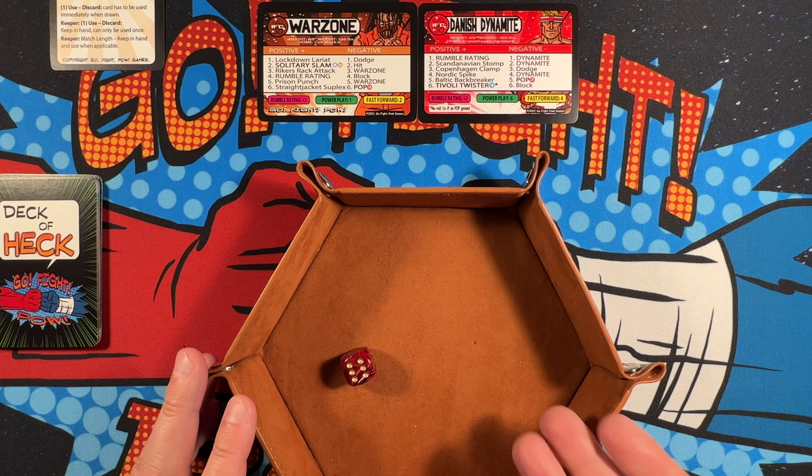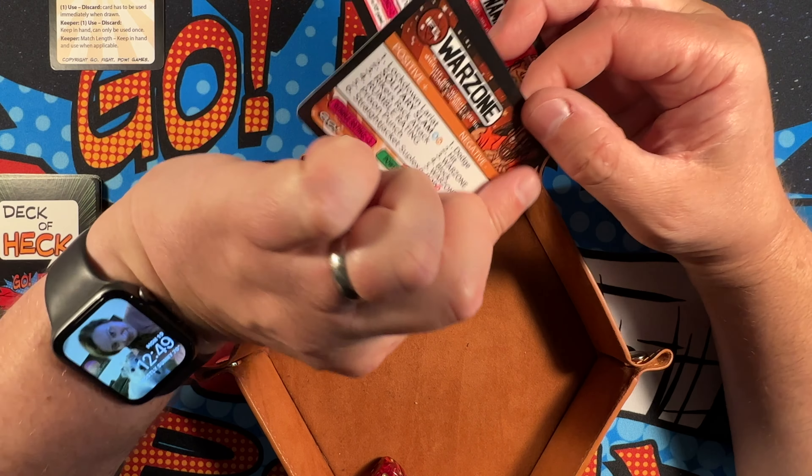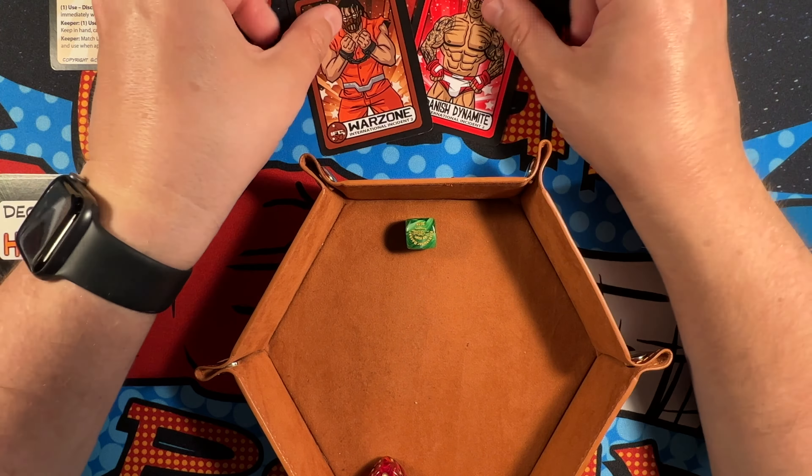Warzone still in control - Straightjacket Suplex blocked by Danish Dynamite. Another Straightjacket Suplex; Danish Dynamite reverses it with a Copenhagen Clamp, dodged by Warzone. Another Copenhagen Clamp keeps it locked in; Warzone breaks out, reverses it, rolls the Lockdown Lariat, and that's going to hit the pop. Danish Dynamite wants to avoid a two - he rolls a two. Now he needs a six to stay in the game and he rolls a one. Warzone defeats Danish Dynamite.